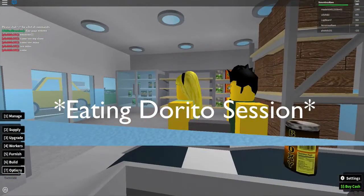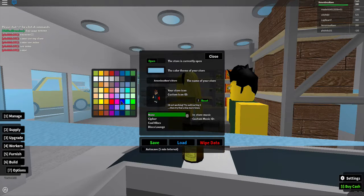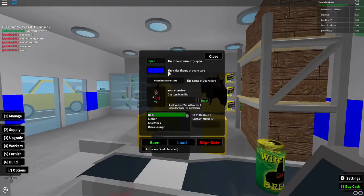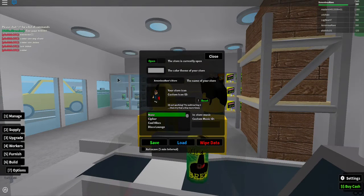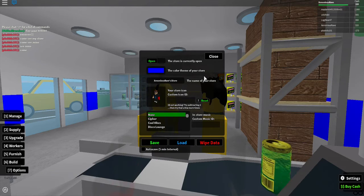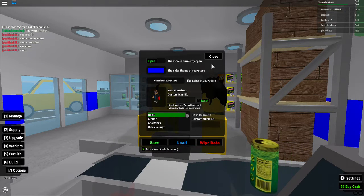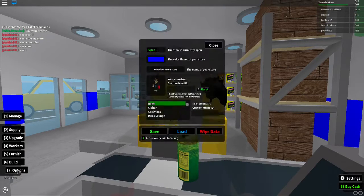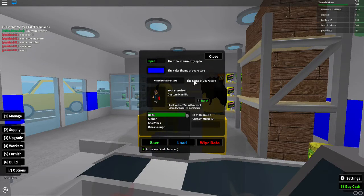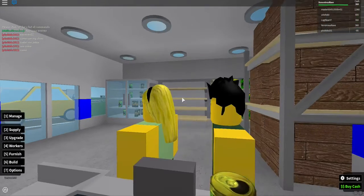We have options over here — I'm gonna change the color scheme of my store to blue because I really like it. You can make it other colors too. You can add music but you have to buy it. I'm gonna set up an auto-save every five minutes so that when we log off and come back on, we still have our data — we can just click Load and get our store back.